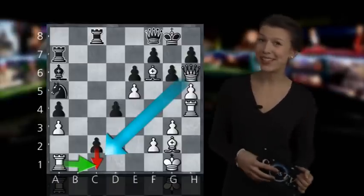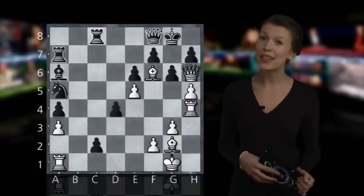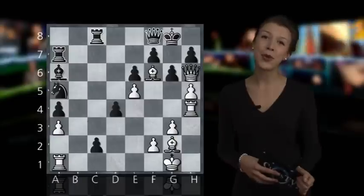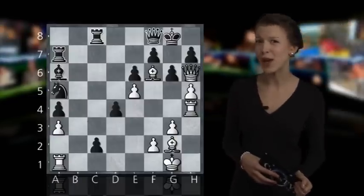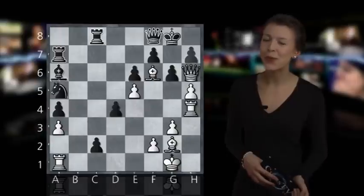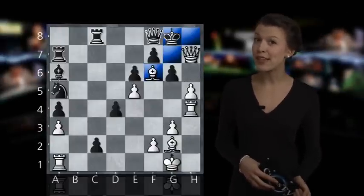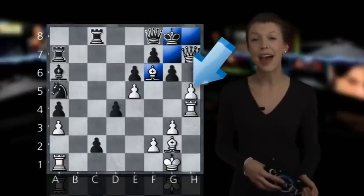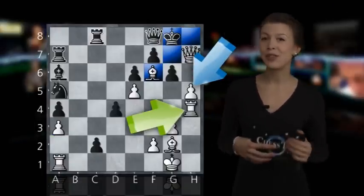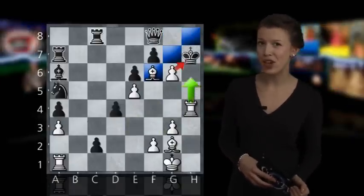In order to succeed in finding the checkmate, we must find a move that checks at once, because otherwise black would get the time he needs to escape with the king and maneuver the pieces so that he becomes impossible to checkmate in three. What we are going to play is of course queen captures on h7 check. We do this for the reason that we have our pawn on h5 and our rook on h4. What else can black do then but take the queen? Now we use the cover check by playing pawn takes on g6 check.